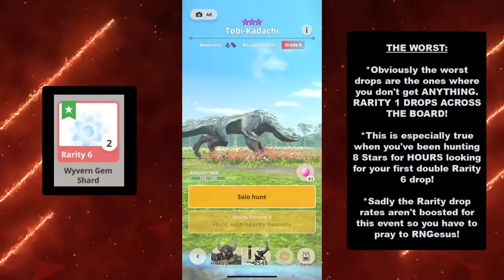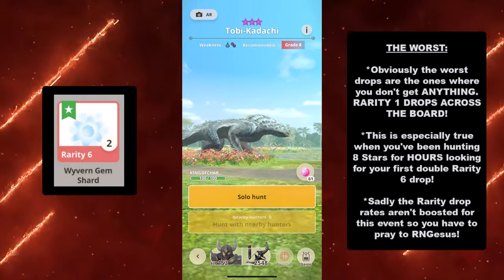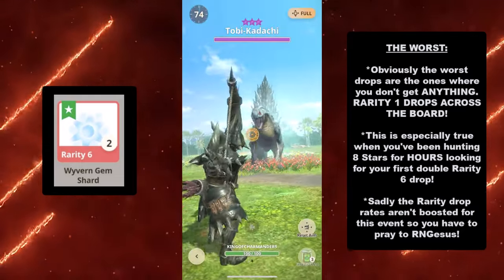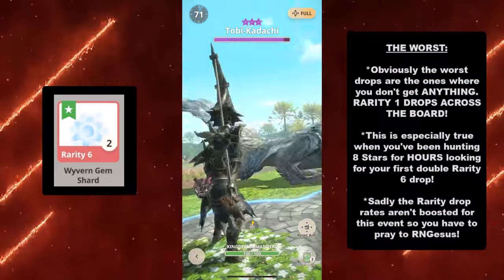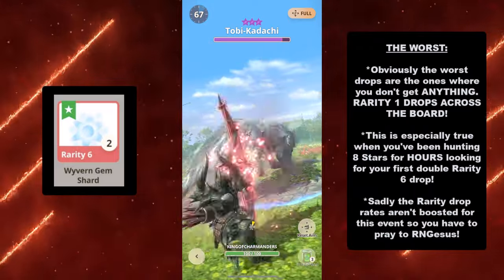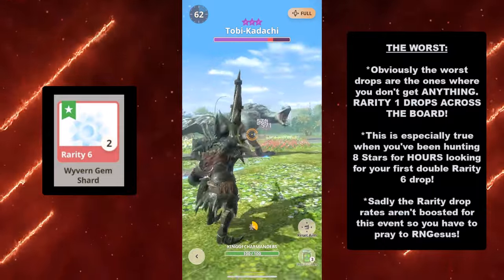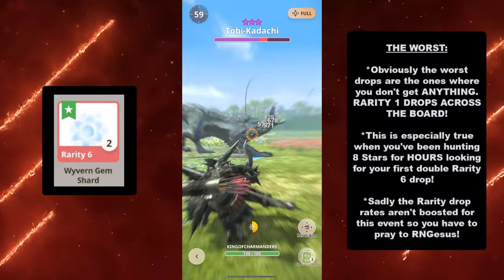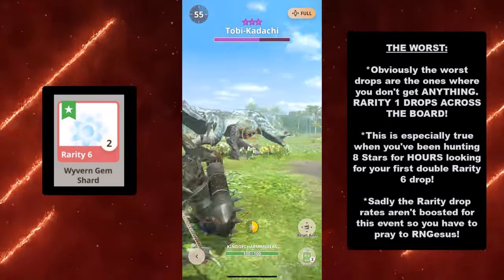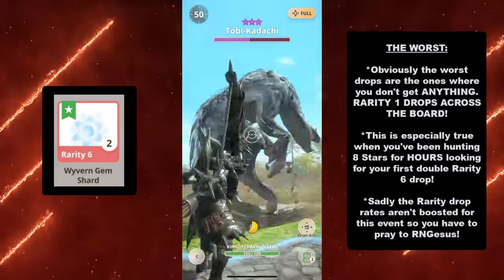Here's the worst. Obviously, the worst drops are the ones where you don't get anything. Remember those rarity 1s across the board? Those are extremely annoying, especially when you've been hunting 8 stars for hours looking for your first double rarity 6 drop. Rarity 5s, 4s, 3s are nice — especially 2s since you need a lot of them to upgrade. However, the cream of the crop, the ones we all wish for, are either Wyvern Gem Shards, Xenogre Plates, or Devil Joe Saliva. Sadly, the rarity drop rates aren't boosted for this event, so you have to pray to RNGesus.